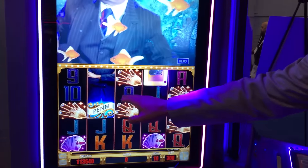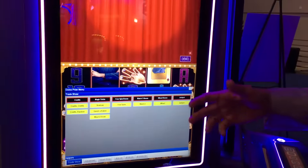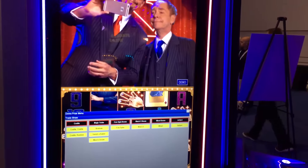You're looking for scatters on Reels 2, 3, and 4. From there, you'll be awarded three cards. They'll shuffle and you'll pick.